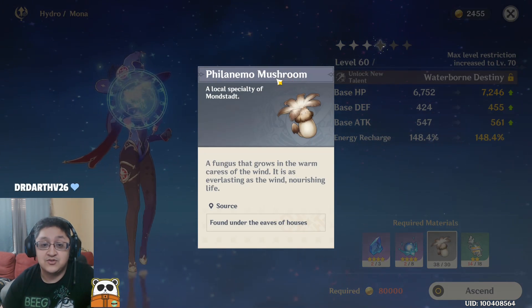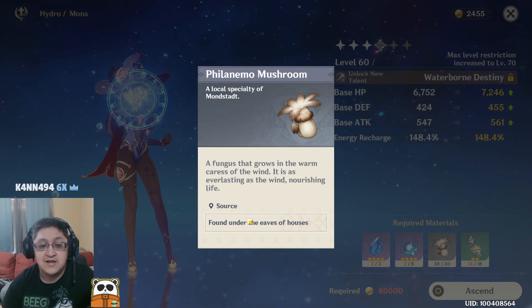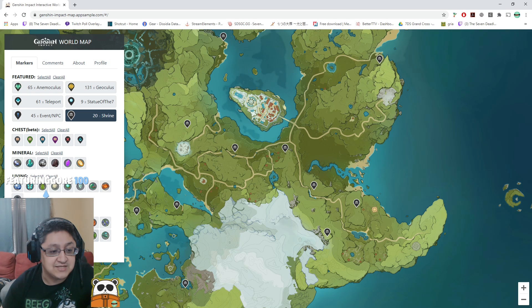If you haven't known where to get Philanemo Mushrooms, they drop in a very annoying place — under the eaves of houses. If you want to know exactly where to get those, the interactive map is your friend. They're all going to be here, here, and here.